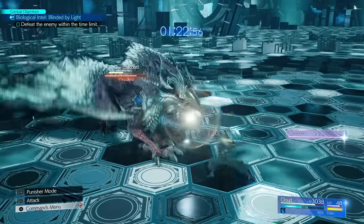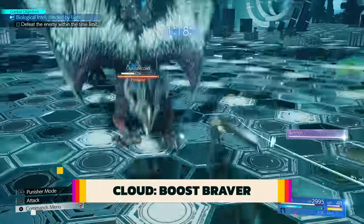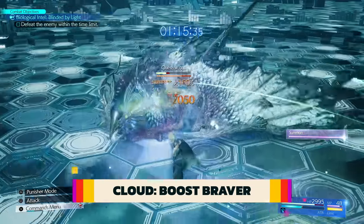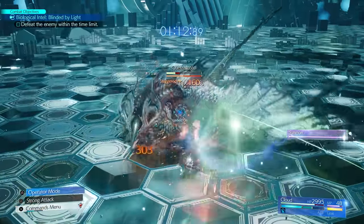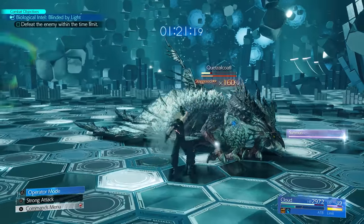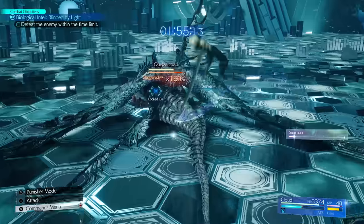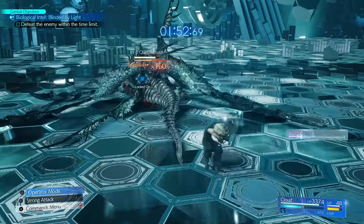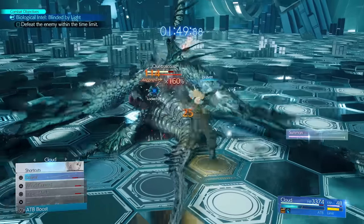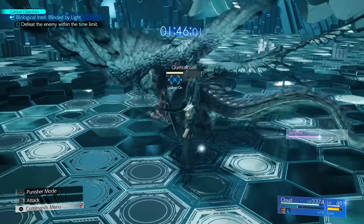Here's a character-specific combat tip for Cloud. Cloud's Braver is an extremely powerful attack great to use after an enemy is staggered. You can pump up the damage with this trick: Cloud has a self-berserk ability that makes him dish out and take 30% more damage, and Braver does more damage in the air. The combo is: during Punisher stance, hold square to self-berserk, roll away from the enemy, then quickly hold square again to fly towards the enemy in the air, then go for Braver. You'll get a Braver that hits much harder this way.